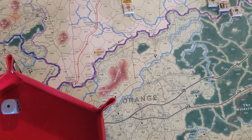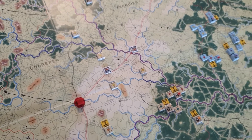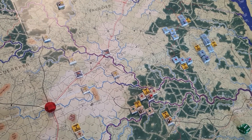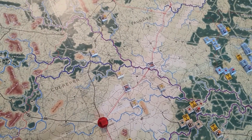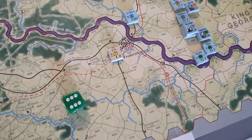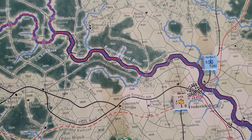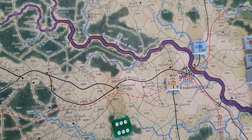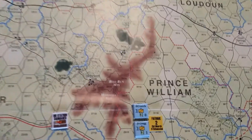Now the Union, based on the rules, gets to activate one division or one corps for every corps that the Confederates move - so they get three for that. They also get activations because there are no Confederate units within five hexes of Fredericksburg anymore, which releases another three corps or divisions.